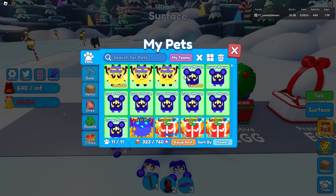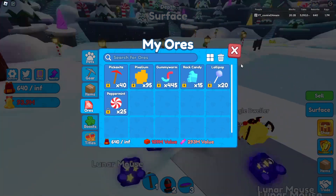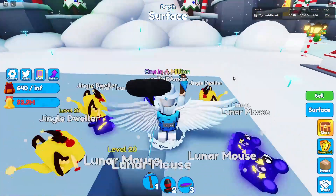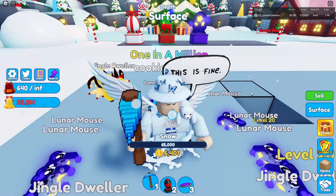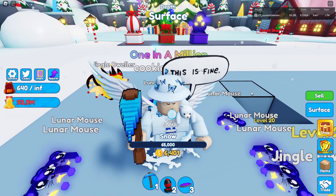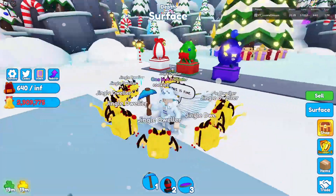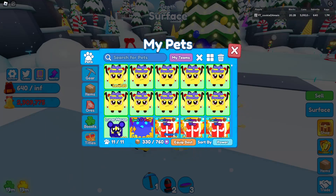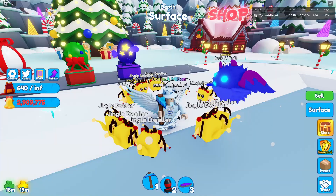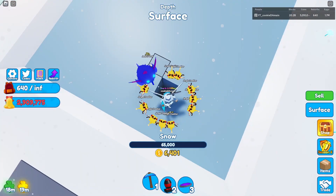With just these pets I made like a hundred million, so that is basically the best method. I'm going to go ahead and get a full team of jingle dwellers really quickly and show you some more tips and tricks to get bells quickly. Now we basically have an entire full team of jingle dwellers. I need to remove the lunar mouse so I can get my jackal puff in here for mining power so we can go quicker.